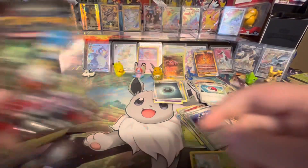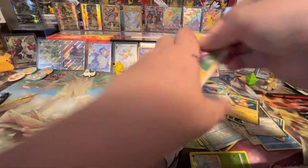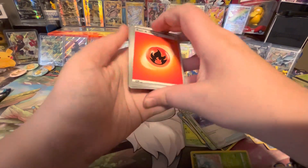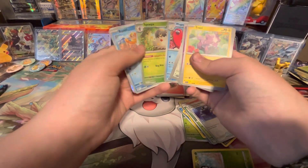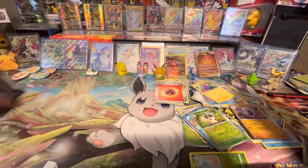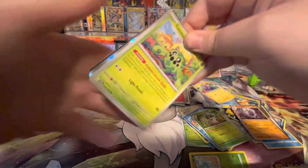Let's save the starter artwork for last. We got Fire Energy, Toxel, Growlithe, Shuppet, Staraptor, Electric Generator, Wugtrio, Swablu, we got Weasel Reverse and Annihilape Hollow. Okay let's get a hit out of this last pack — we did get that Miriam which is pretty awesome. I'm not sure how much the normal full art trainer is, but I know the alt art is crazy priced.